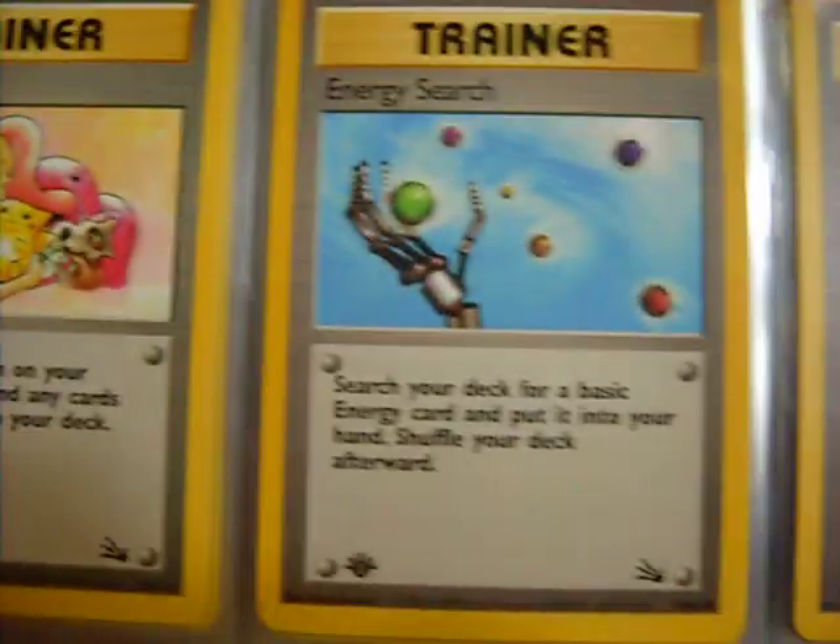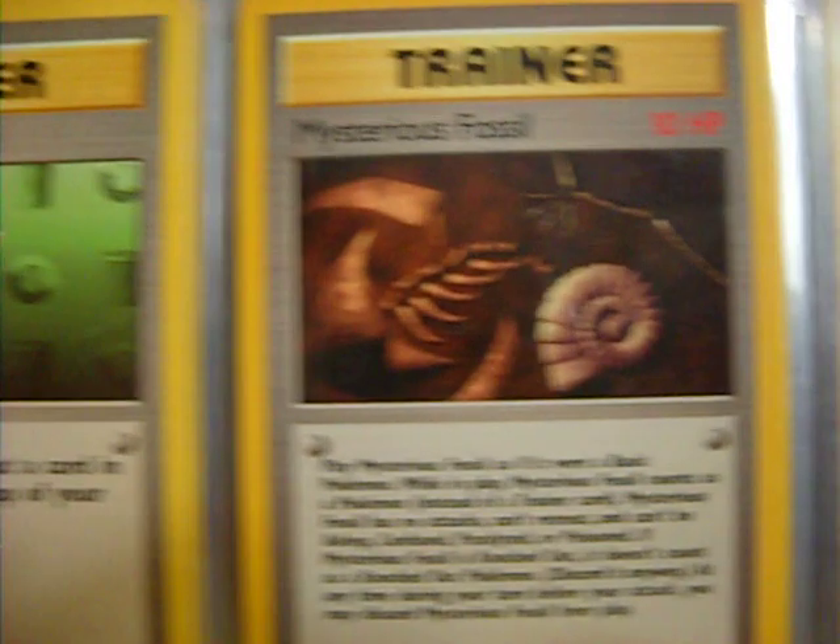And five trainers: Mr. Fuji, Energy Search, Gambler, Recycle, and Mysterious Fossil.